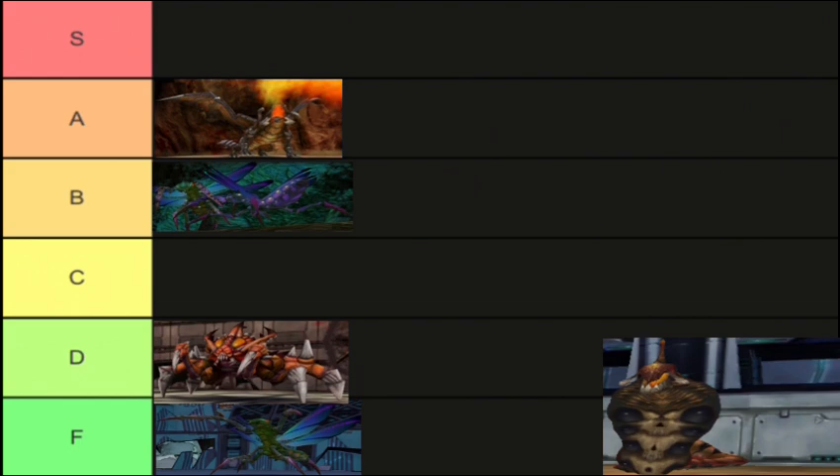The best way to counter Serpent's teleport is to find the portal that appears — that's where Serpent comes out. For the tier list, my favorite boss Serpent is A.